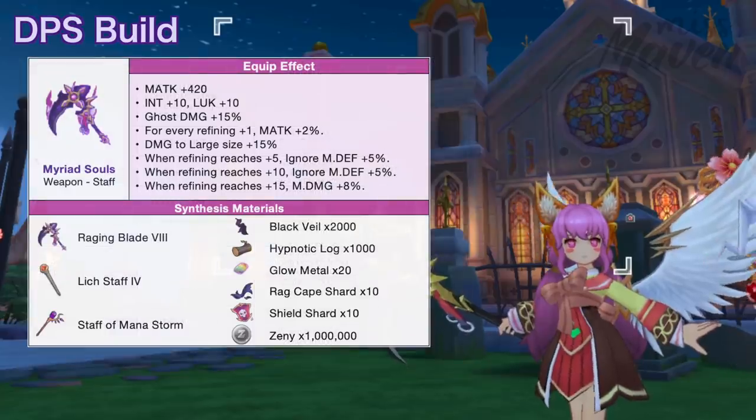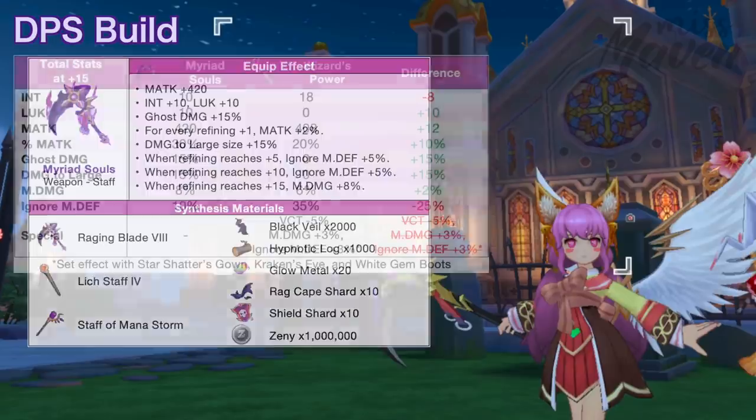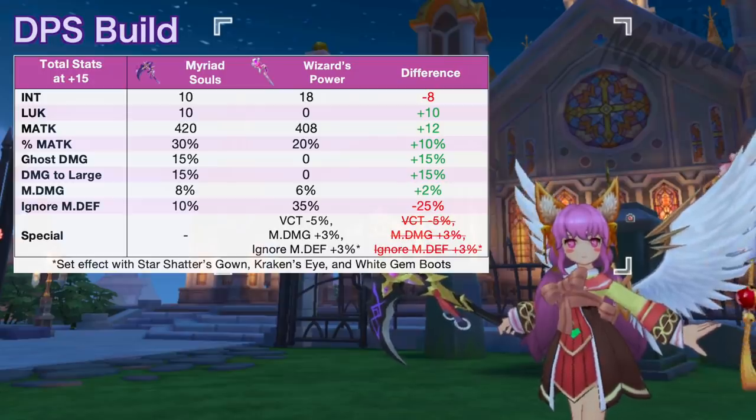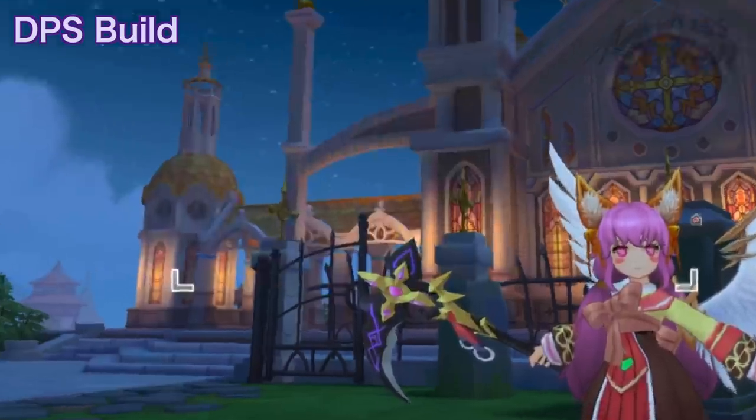Its synth version, called Myriad Souls, grants additional stats. You'll need the Tier 4 Lich Staff and Staff of Mana Storm as secondary materials for synthesizing. When comparing it to Wizard's Power, Myriad Souls grants lower INT and ignore MDEF, but higher Luck, magic attack, ghost damage, M-damage, and damage to large size — which are more valuable in my opinion. The lack of ignore MDEF from this staff can be offset with the new ancient gears.